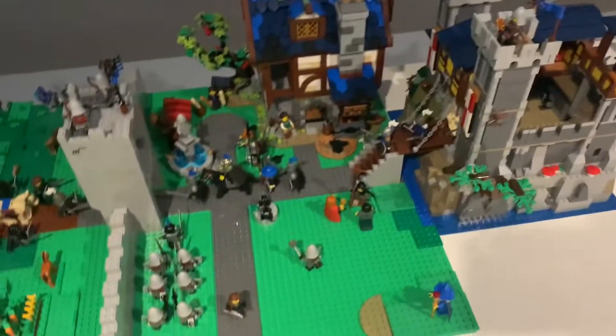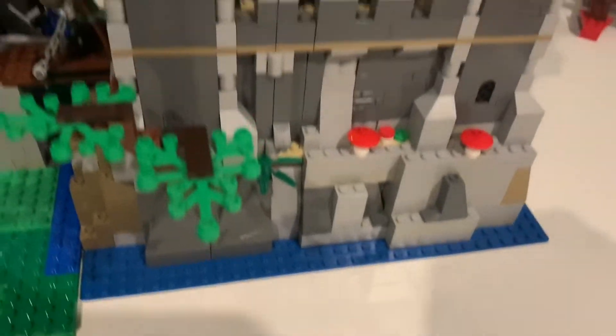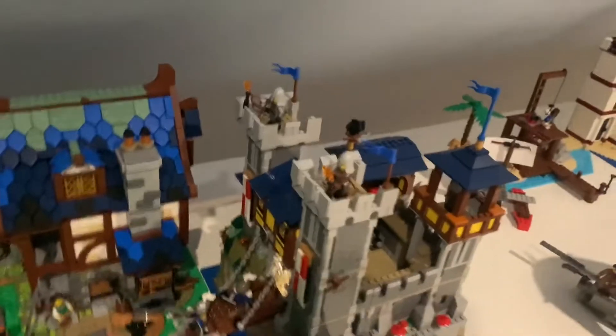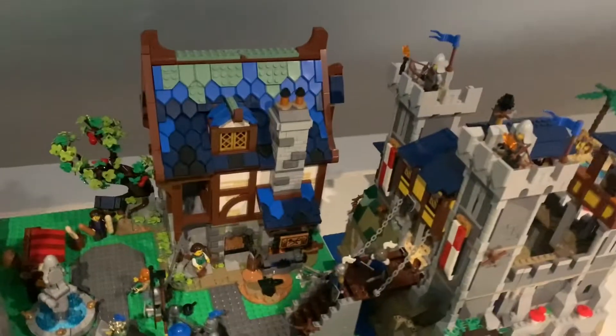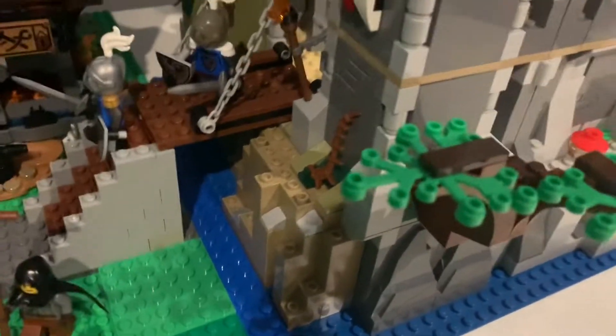Over here we have my big Black Falcon village and kingdom. We've got the blacksmith right here, and the 301 castle right here, which I've actually elevated on some rocks to make it look a bit taller than the blacksmith. It's still a tad short, which really just goes to show that the blacksmith is really not made to be in scale with any of the other castle sets, including the Lion Knight's castle that came out recently. It also allows me to do an elevated drawbridge right there with a moat under there.